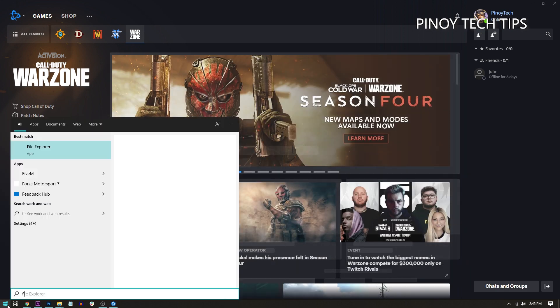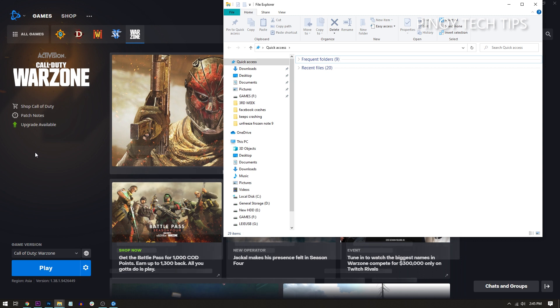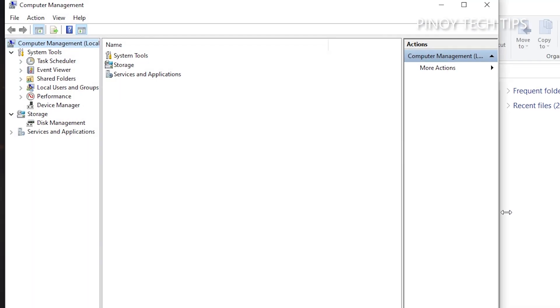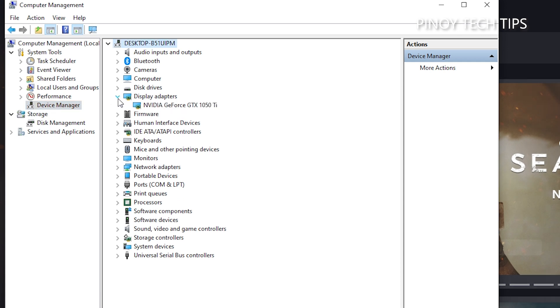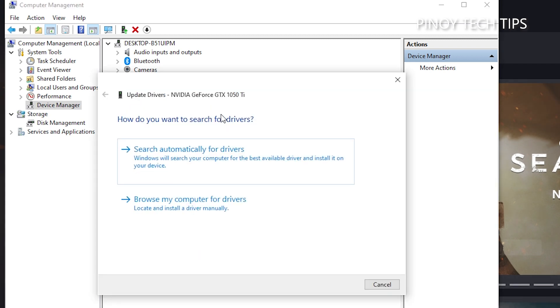Click Start and type File Explorer, then click File Explorer to open a folder. On the left panel, look for This PC and right-click on it. Click Manage. Under System Tools, click Device Manager. Expand Display Adapters and right-click on your graphics card. Click Update Driver and then click Search Automatically for Drivers.